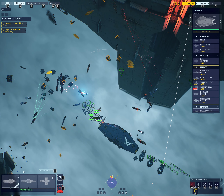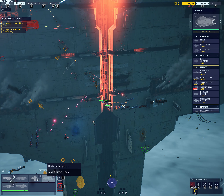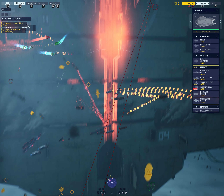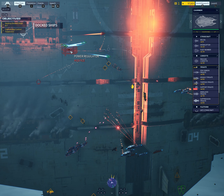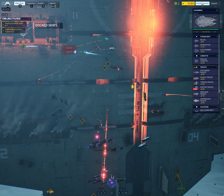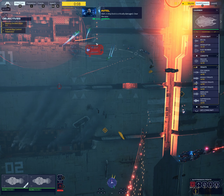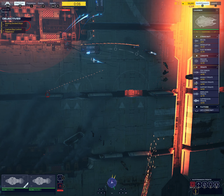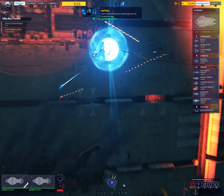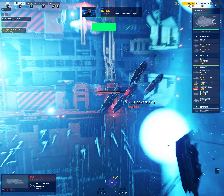Assault frigate is critical. Fleet — critical damage to assault frigate. Alert — a ship dock is critically damaged, clear the area. Alert — enemy destroyer undocking from the production bay. All ship docks eliminated. Objective complete.